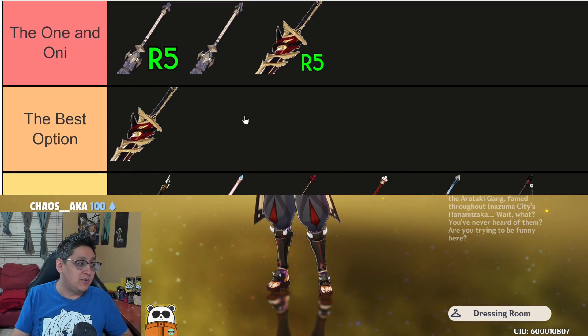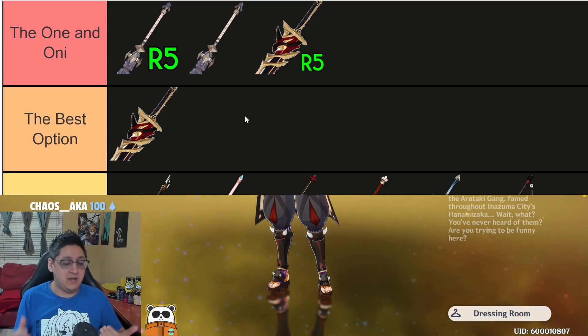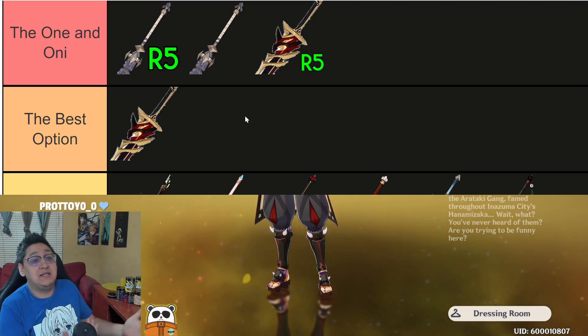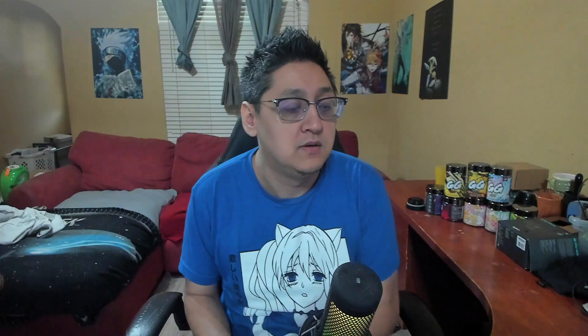The Refine 5 Redhorn Stone Thresher is in fact the strongest weapon for Arataki Ito. It is the Debate Club - because he is the one Oni and he needs a club, and it's the only club in Genshin Impact, so you better start using it. Alright, well that's going to do it for this video. My name is Sekipoko, thanks so much for watching. I hope you guys enjoyed this video - like, subscribe, all the fun stuff. You guys have a wonderful rest of your day. Peace.